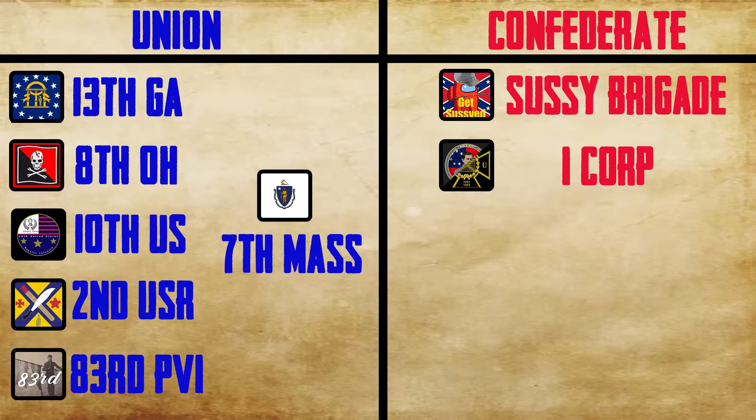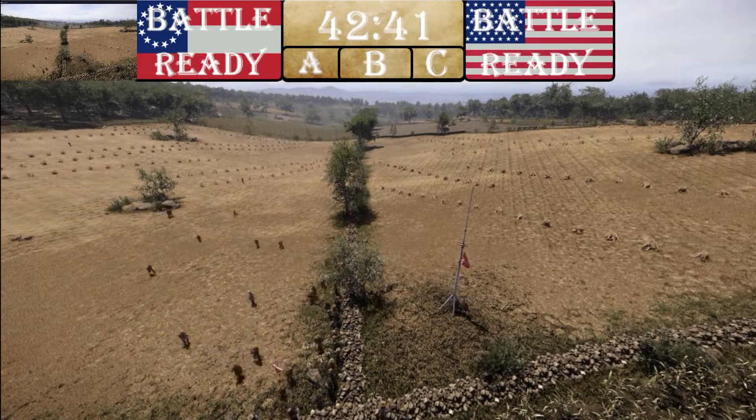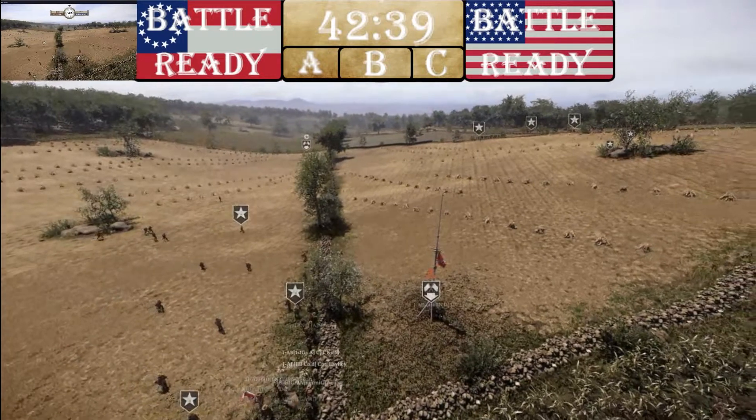On the Union we have the 13th Georgia, 8th Ohio, 10th US, 2nd US, 83rd Pennsylvania, and 7th Massachusetts. On the Confederacy we have Sussy Brigade, consisting of the 5th Florida, 5th North Carolina, and 1st Maryland, and we have ICOR, which consists of Anderson's Brigade and Walker's Division. With that said, I hope you enjoy these two rounds.